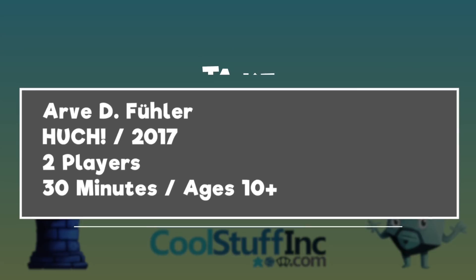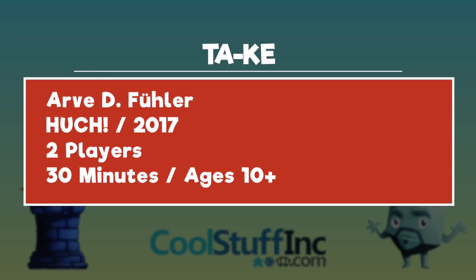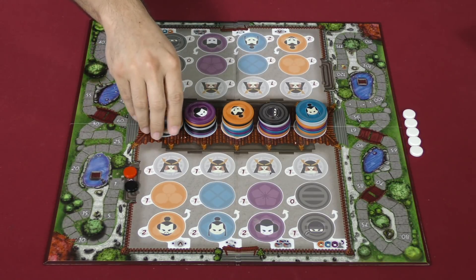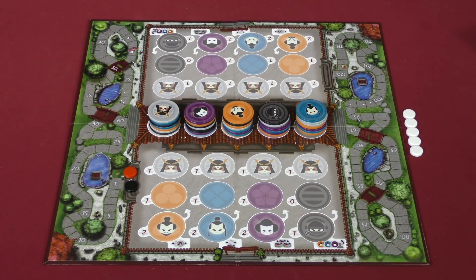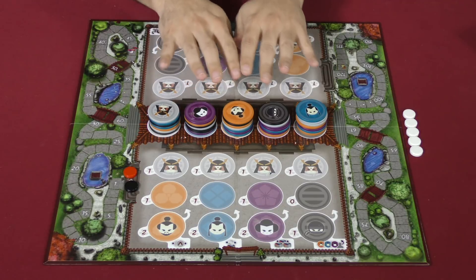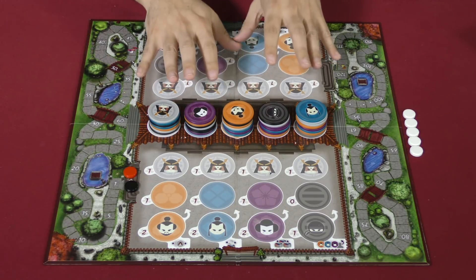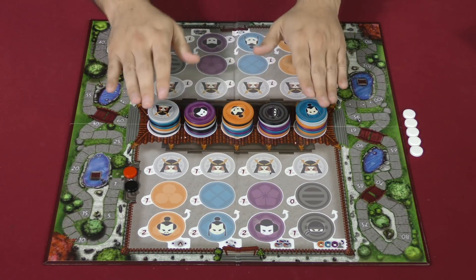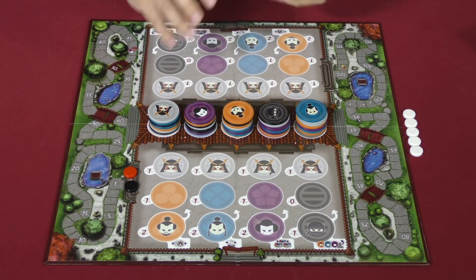Let me give you a look at how this works, and I'll tell you if it's an enjoyable and engaging game. To set up, players use the included bag to randomize these tokens into stacks of seven and place them across the center. Each player sits on one side of the board and will attempt to control these characters at the right moment, score the most victory points on the score track, and once all of these tokens have been taken, whoever has the most points is the winner.